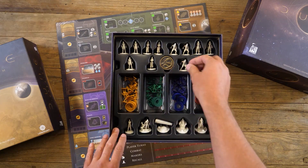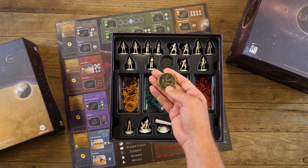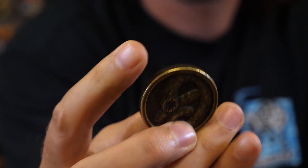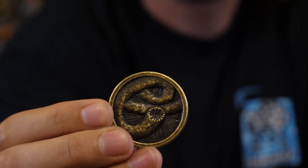In the center you'll spot a nice heavy metallic first player coin. This thing feels really good in your hand and I really like what they did with the wash and weathering to bring out the detail of that relief worm sculpture.